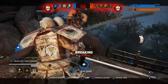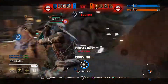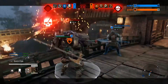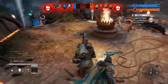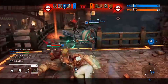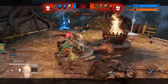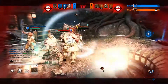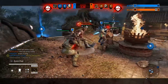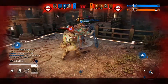They added bookmarks to the customization menu, so now you can have favorites and find your stuff a little bit easier. That applies to outfits, patterns, symbols, Boston's ornaments, materials, colors — the whole nine. The developers said they really want players to be able to explore the fashion of their characters in For Honor, and that the number of items players can own can quickly become overwhelming. The bookmarking feature will allow you to sort out your favorite customization elements to easily find them later.